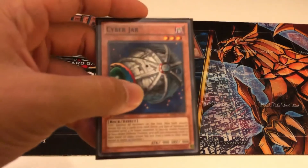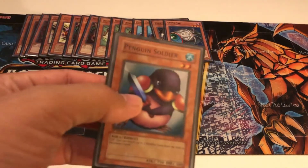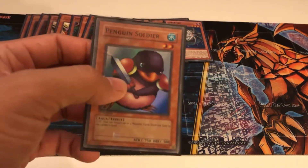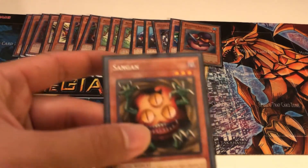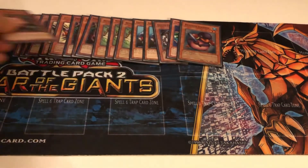Some other one-ofs: Cyber Jar, just a good nuke to the field. Penguin Soldier, who when you flip him face up can return your opponent's monsters and maybe clear the field for your direct attack. And Sangan, who can search any card that I just listed here.